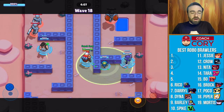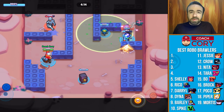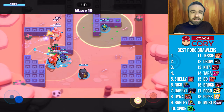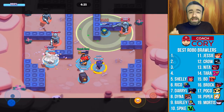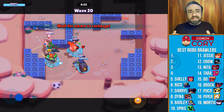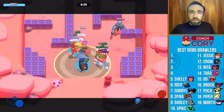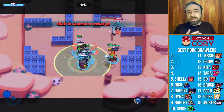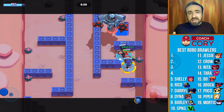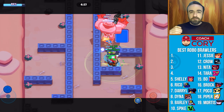At number 5 we have a brawler who got a nerf recently but I still really like in current Robo Rumble, and that's Shelly. Shelly deals with melee brawlers and the boxer bull charging robots very well, doing a lot of damage at close range as a shotgun brawler. She's very versatile, and unlike the other tanks she gets extra damage from her super, which lets her charge her next super and do even more damage. The only downside is she doesn't have the same health as the other tanks — she does more damage but has less health. Still a good option in the current version.